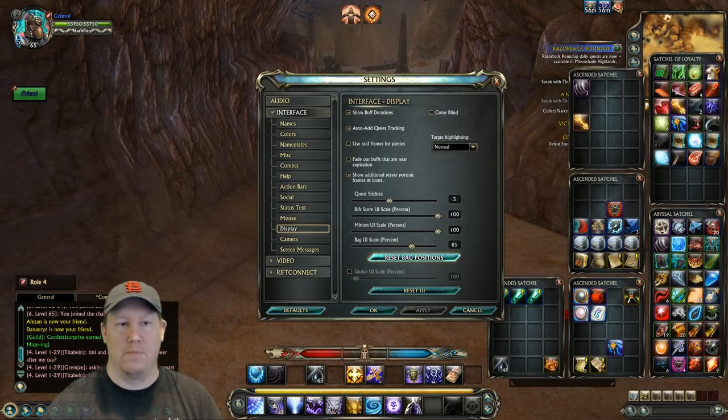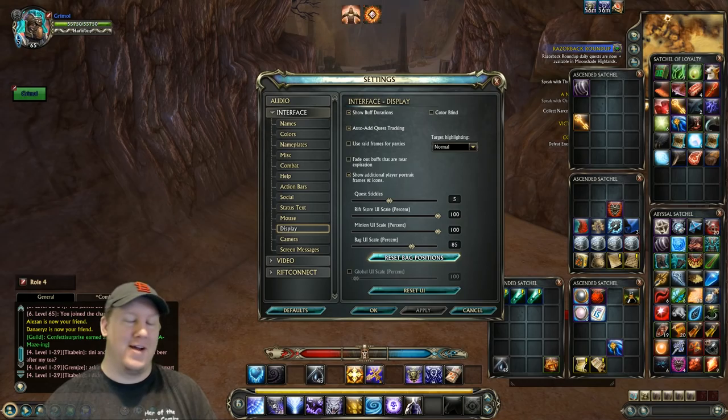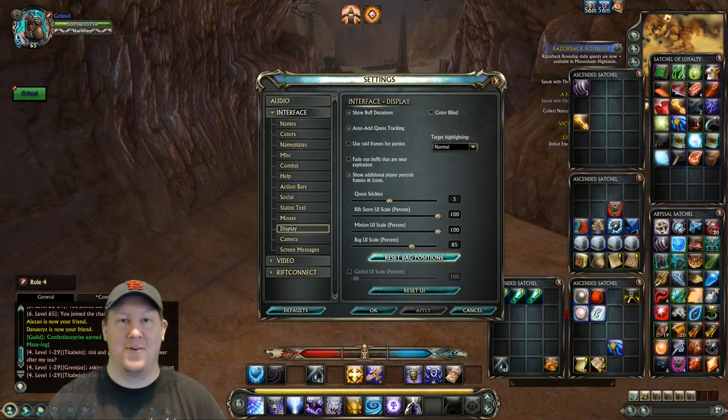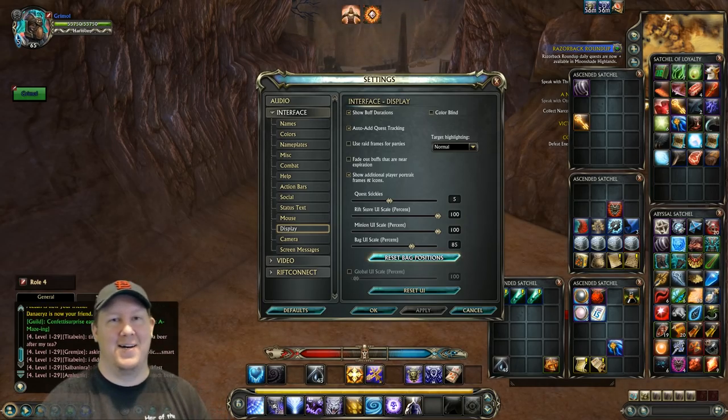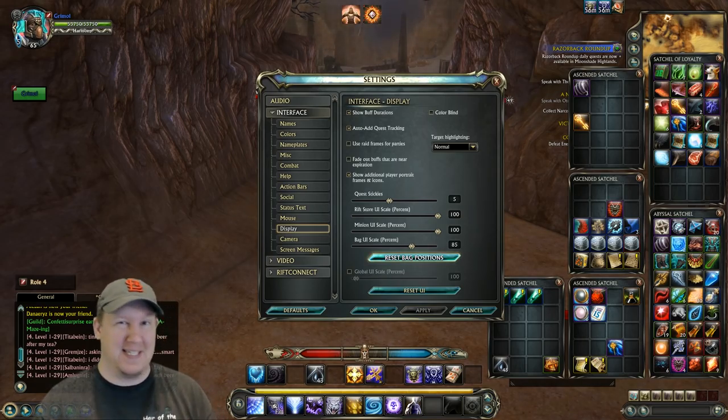The first thing we're going to do is go to our settings. If you don't know how to do that, you can hit the escape button and just click on settings, then go to interface. Go down to display and you will see a button right here that says reset bag positions.